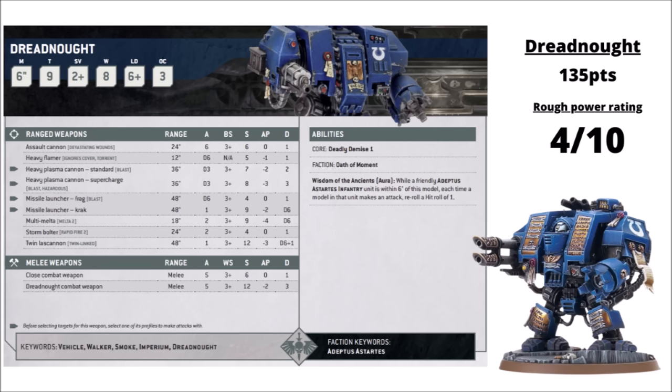He basically gets one of the standard Space Marine heavy weapons in his right arm and a punchy close combat weapon in the left, hitting at 5 attacks, strength 12, AP 2 and damage 3. A single heavy weapon's maybe not the most exciting — a twin lascannon is fairly punchy and can take a stab at some vehicles. You can field him in a more shooty configuration with lascannon and missile launcher if you just want more of a gun turret Dreadnought, though that really does compete very poorly against things like the Ballistus that would only be 5 points more. Perhaps the biggest thing selling him is his Wisdom of the Ancient special rule, giving you re-roll hit rolls of 1 within an aura of 6 inches, applying to Adeptus Astartes infantry, so in theory he could buff some other things if he's moving up supporting other Space Marines.